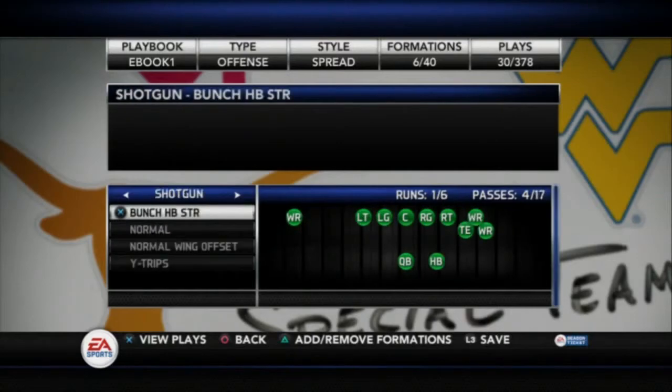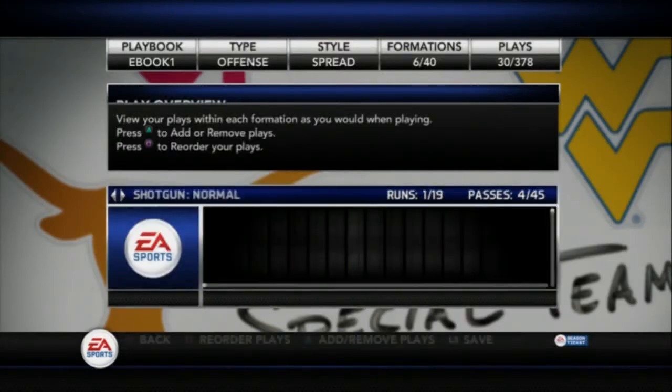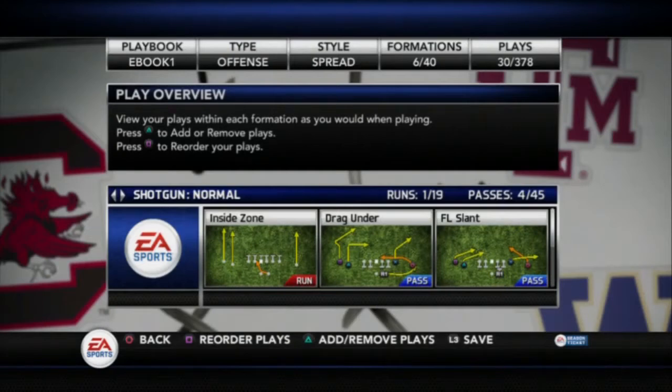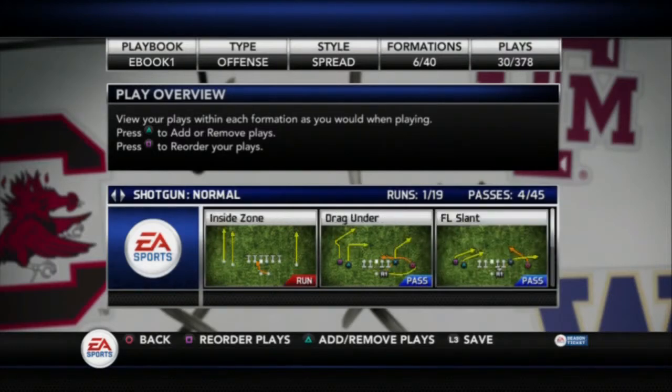Your base formation here is the shotgun normal. You're going to be coming out in the play drag under. I have all of these other plays in my quick audibles. So the inside zone is the run audible, the FL slant is the quick pass audible, the FL screen is my play action audible, and the HP angles is my deep pass audible. So I have every play I need at my disposal — that's why you only want to use these five plays.